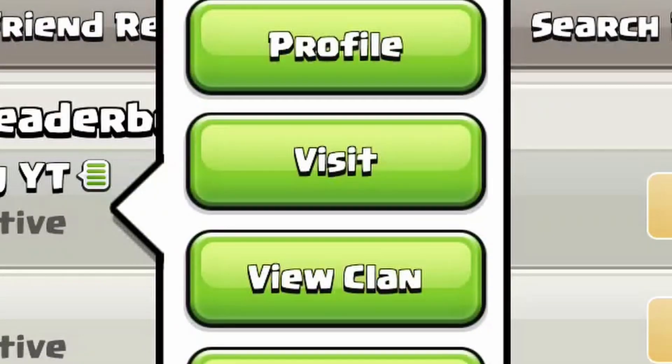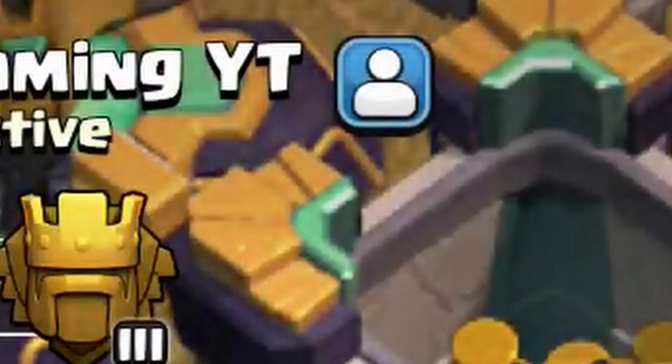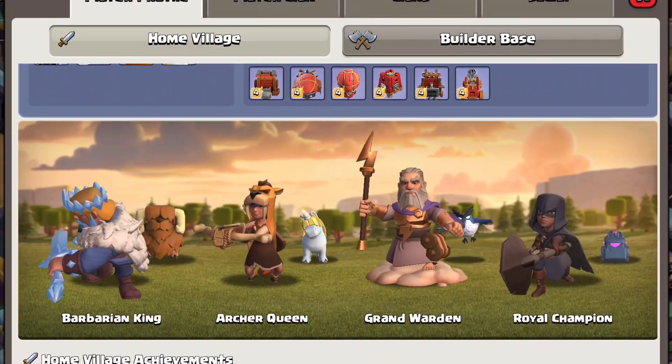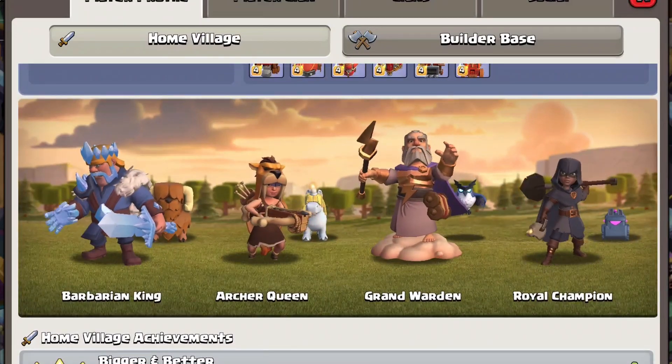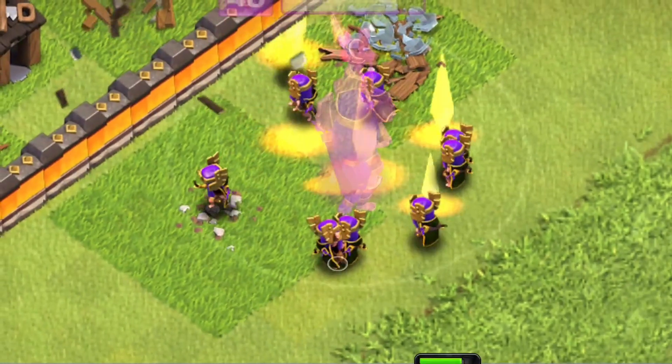You can see which skins your friends or other players have by visiting their base and clicking on their hero altar, then clicking the view skin button — or you can click on their profile and see all four skins they have selected. Hero skins do not give you any advantage in attacking or defending; they're only there to make your heroes look a little bit better.